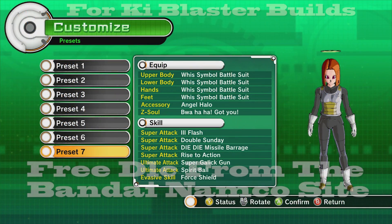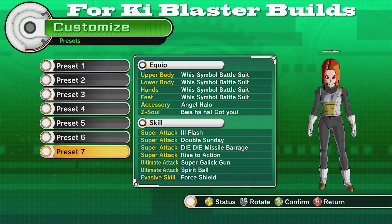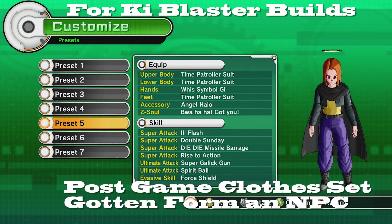Starting off the list we have the Whis Battle Suit — Vegeta's version, the one he wore during the Universe 6 tournament and while training with Whis. Ironically, it's now more for ki blasters rather than strike supers as it was in the first game. It's got minus five in health, plus five in ki, minus five in stamina, and plus five in ki blast supers. Really great for ki blast supers, though the minus stamina is a downside.